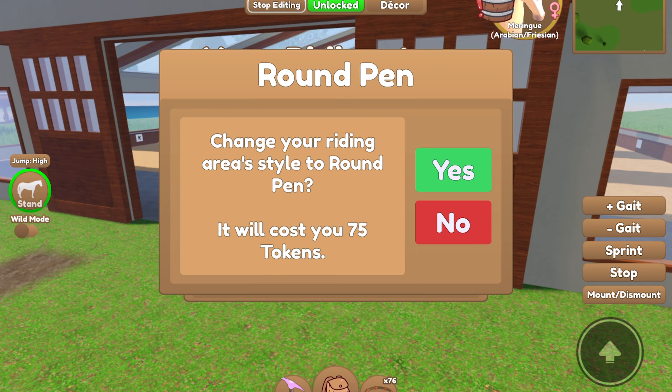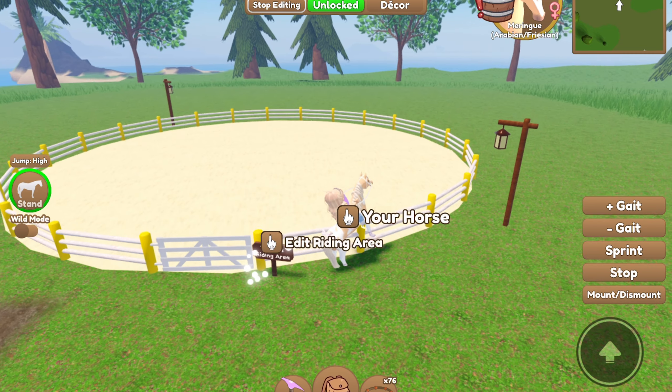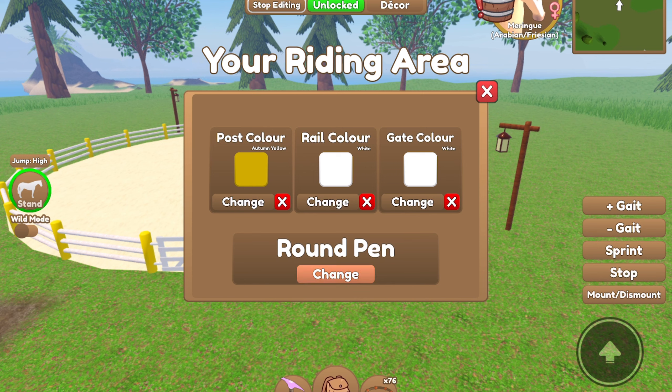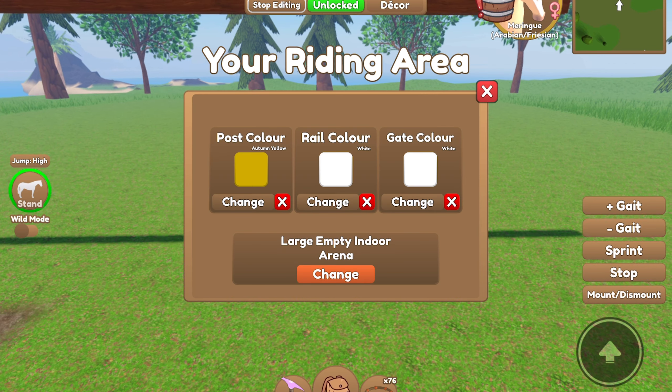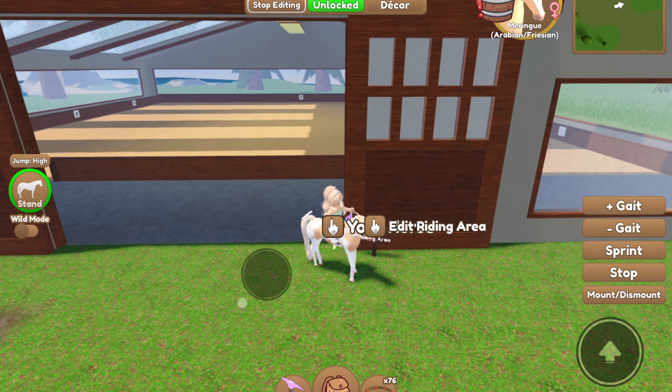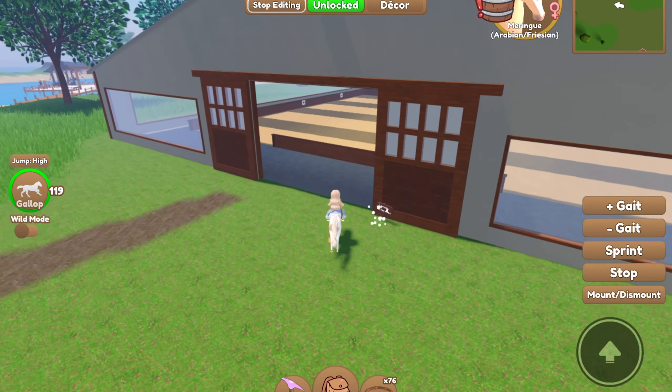Let me just do this and then I can show you. This is what your island could potentially look like. Click change, and then you can go ahead and change it to the large empty indoor arena. I just wasted a bunch of tokens, but it's fine guys, I was showing you. And then, in here, there's an indoor arena.